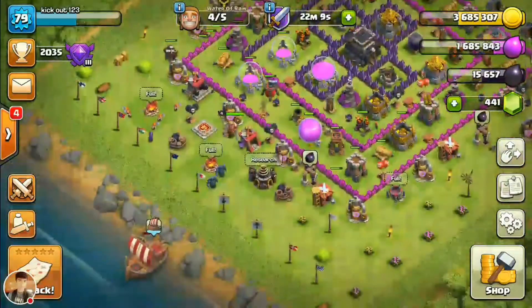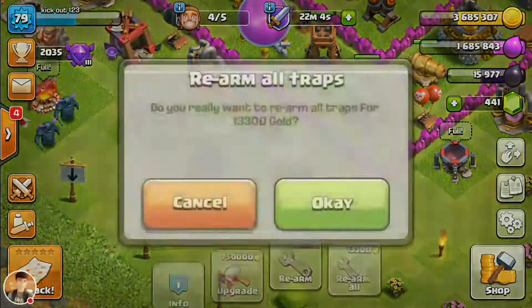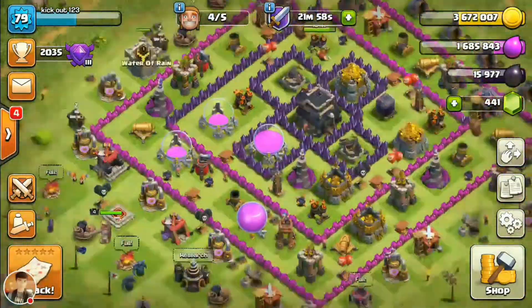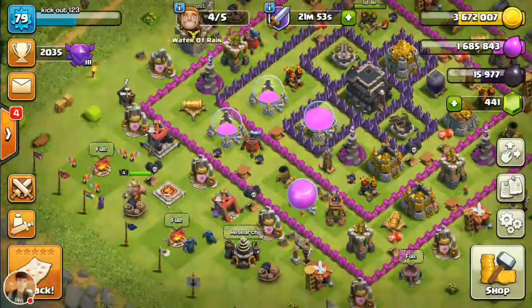In my last video I gave you all the knowledge and information about the troops, spells, heroes, and so on. So today I will let you know how to attack in a war. Before attacking in a war, you must have your army camp full — your troops full, your spells full, and everything ready.